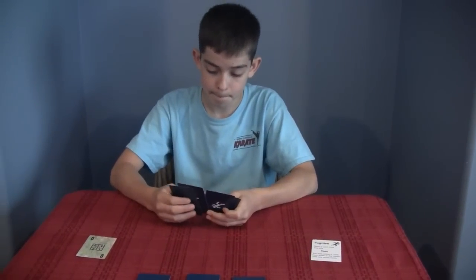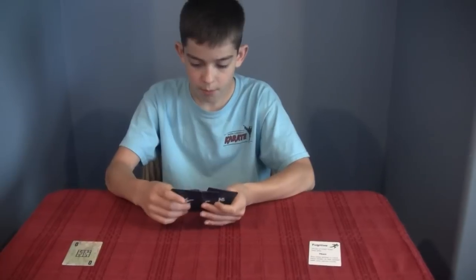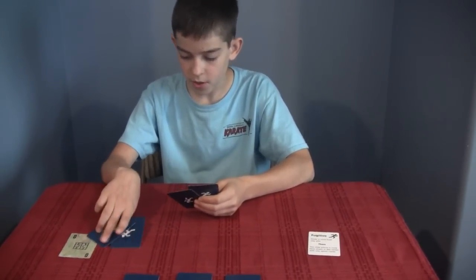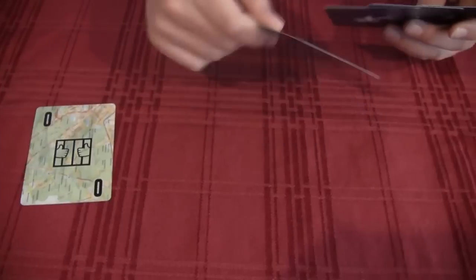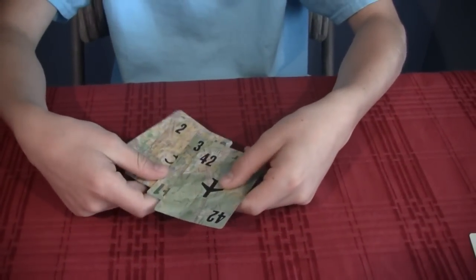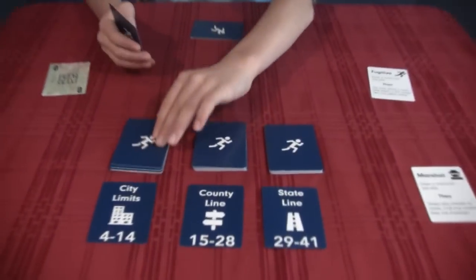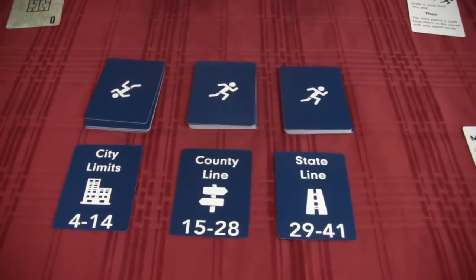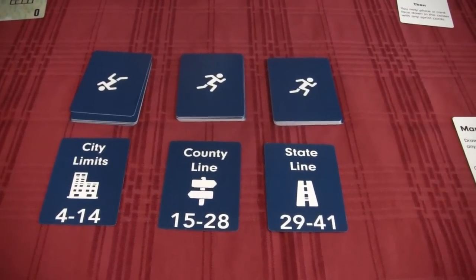How do you go ahead and play cards then? So, the Fugitive has to place down a card that is within 3 of the number right here. So, you're starting in jail at 0, and I would like to play a 2 — so you can play a 1, 2, or 3, which are your starting cards. Yes, 1, 2, 3, and 42. And then at the very beginning of the game, the Fugitive also draws 3 from the city limits and 2 from the county line, and those numbers tell what range is going to be in there.